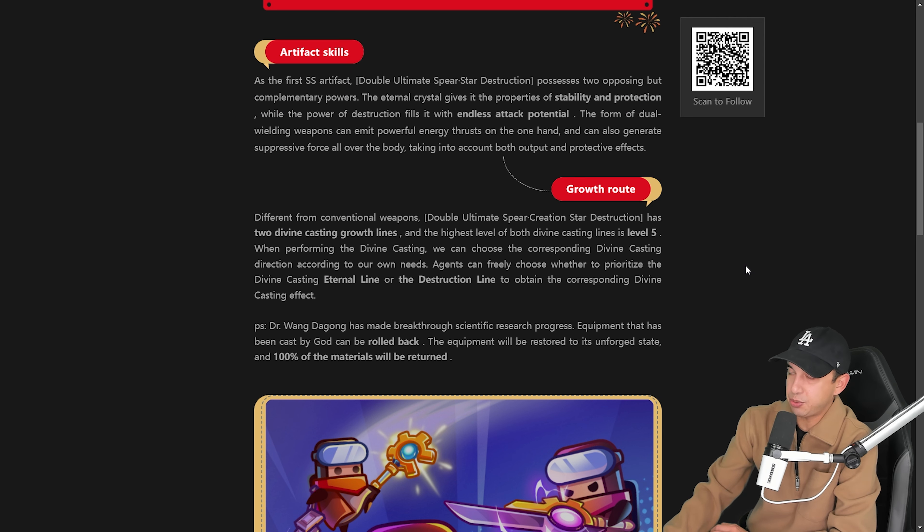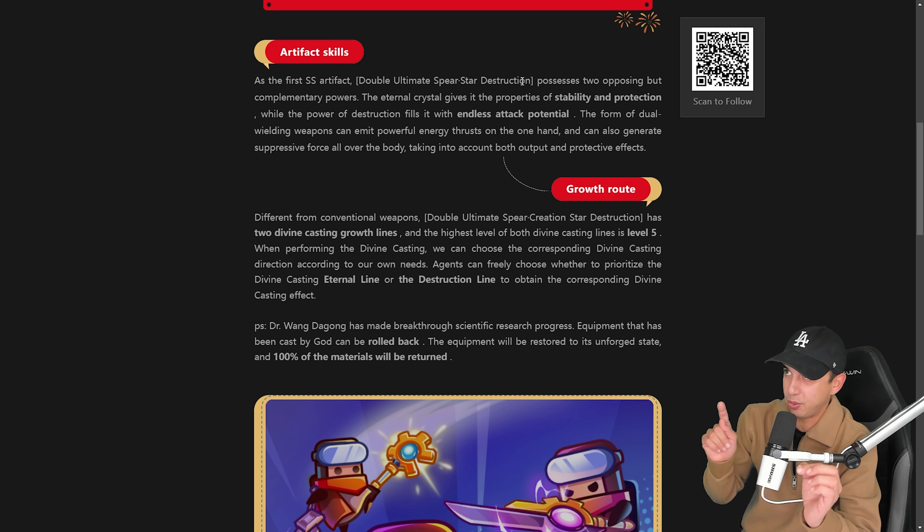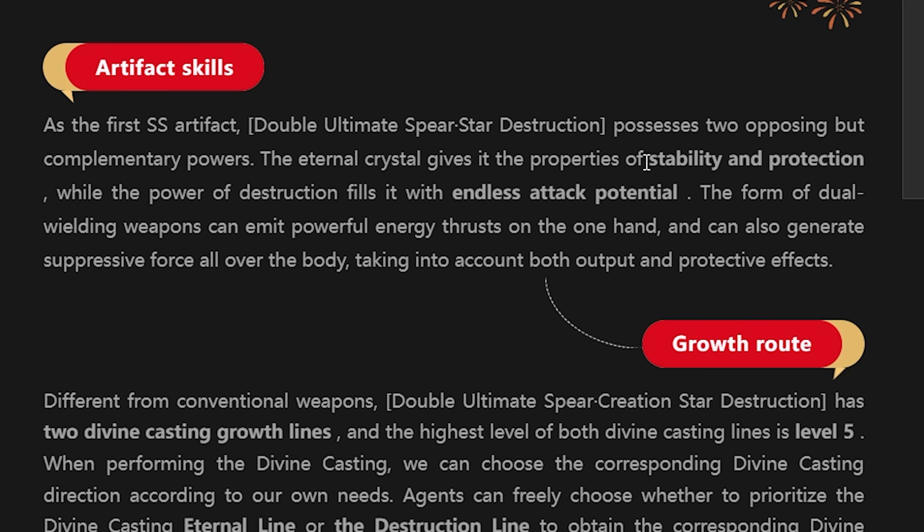We have this here which provides more information. As the first SS artifact, double ultimate spear star destruction — this was translated, by the way — possesses two opposing but complementary powers. The eternal crystal gives it the properties of stability and protection, while the power of destruction fills it with endless attack potential. The form of dual wielding weapons can emit powerful energy thrust on one hand, and can also generate suppressive force all over the body.